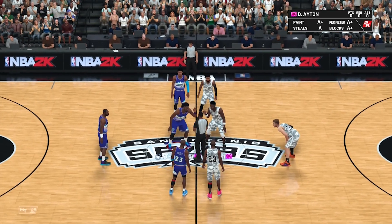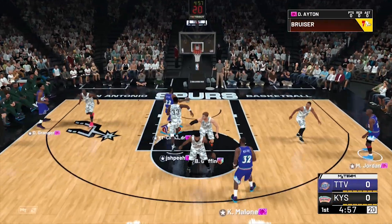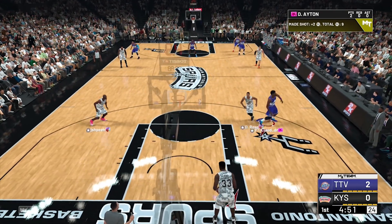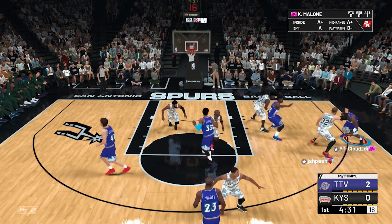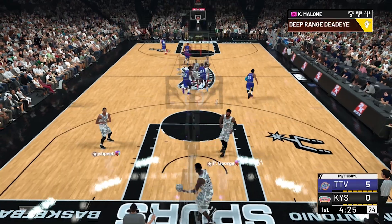Alright, here we go. We're at tip-off and this guy's squad is really good — four Galaxy Opals and his overall is glitching, and he doesn't really have a bench. He has three bench players like LeBron, Tim Duncan, and Carmelo. Let's give it to Karl Malone — he's wide open, let's pull up. Good three, Karl Malone!